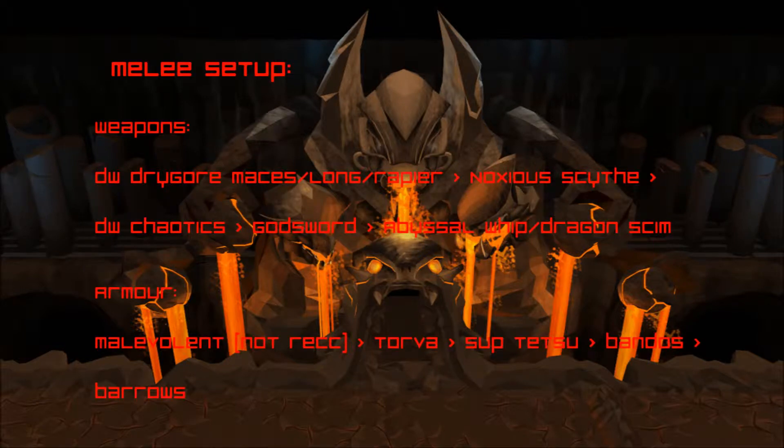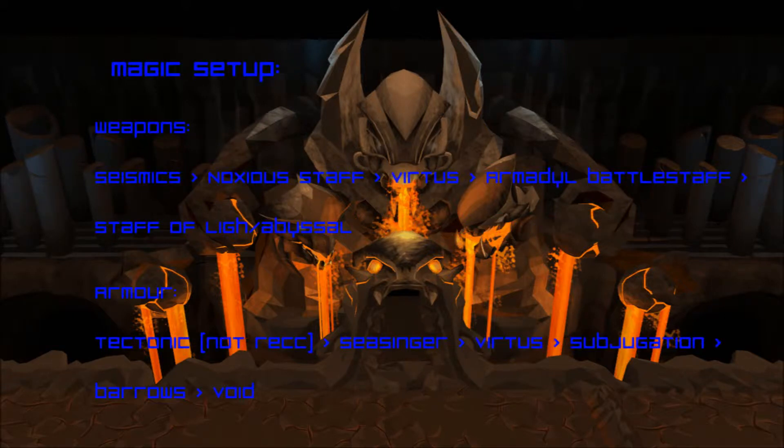The gear setups I recommend for the kiln are in the three following slides. I recommend that higher levels bring only two combat switches and that lower levels bring all three in a hybrid setup. Hybrids should probably go with either void or war priest armor, and higher level two-switch setups should go with whatever is listed on these slides.